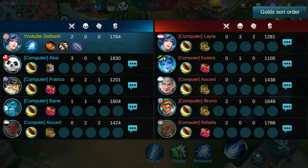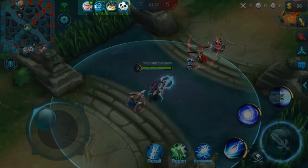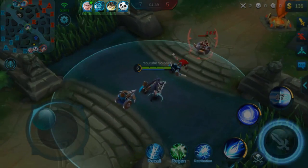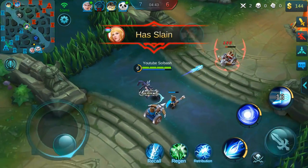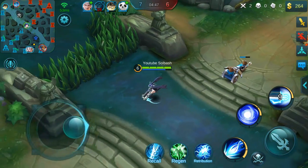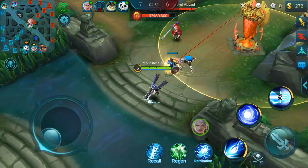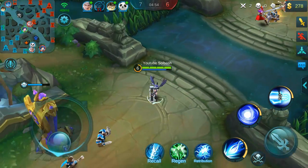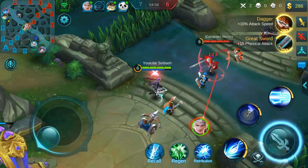You can also see what items your opponents are building into — this can give you a heavy advantage if you pay attention throughout the match. Right beside that you have your other team members at the very top; you can see their health. You'll also see a little diamond indicator, and when it's lit up that means a hero's ultimate has just become available to use.